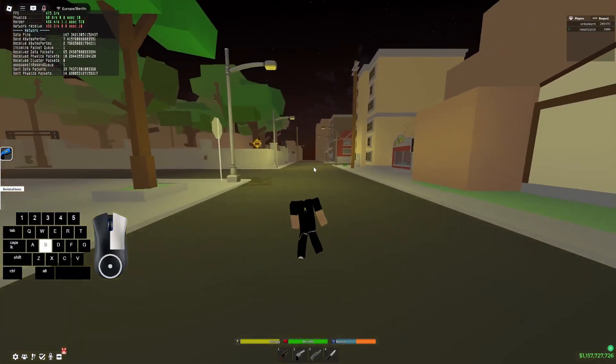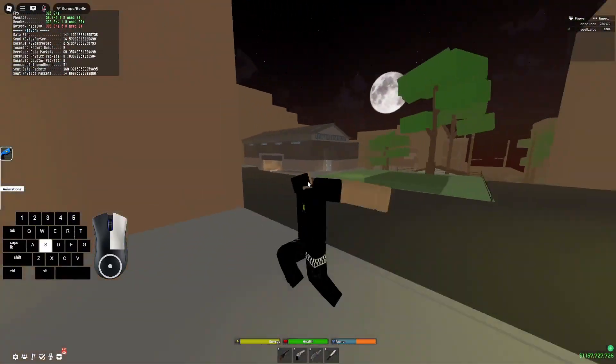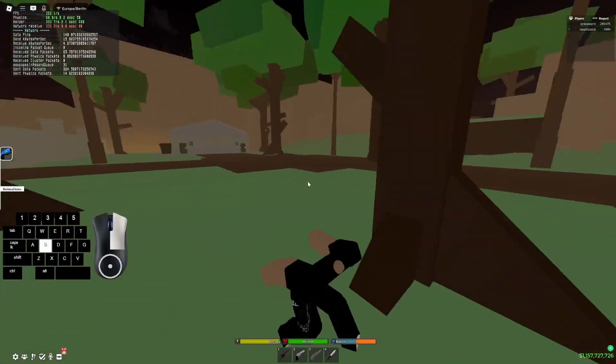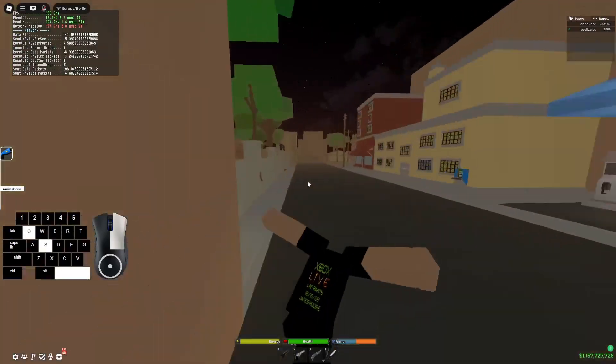Zoom in with the mouse. So we zoom in, hold our macro key bind — that's Q. If you guys have it on toggle, you'll just tap Q once and it'll turn on the macro. But I use hold, so I have to hold the key.